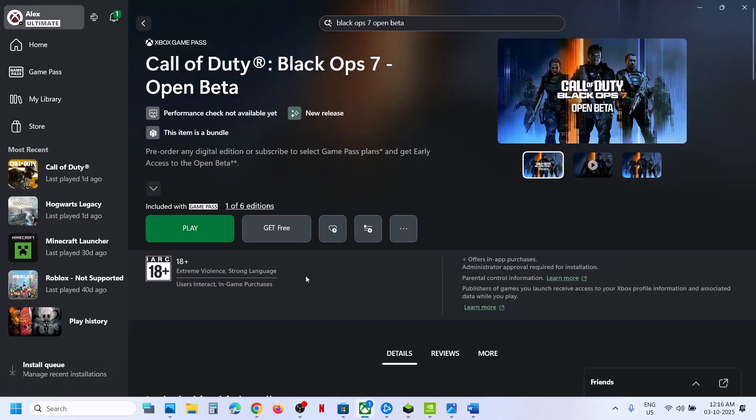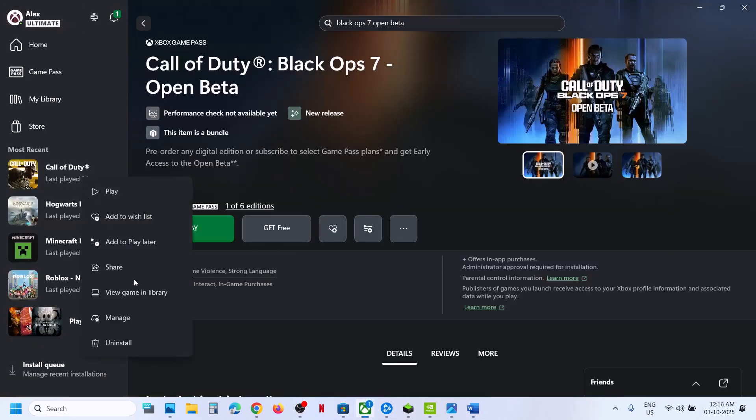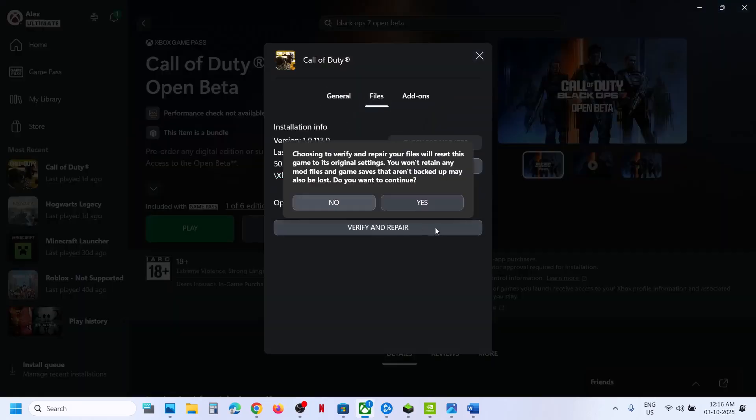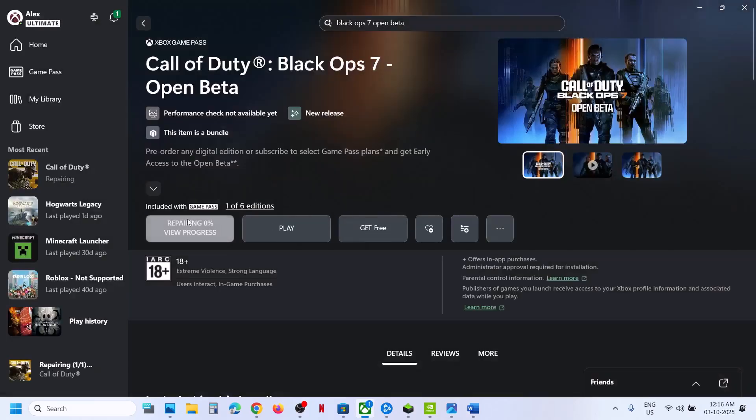Next step is to verify and repair the game. Go to the Xbox app, click on the game, go to Manage, then go to Files, and click Verify and Repair. Click Yes and let the repair complete — this will take a few seconds or a minute. Once the repair is done, launch the game and check.